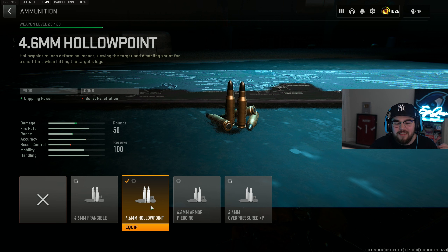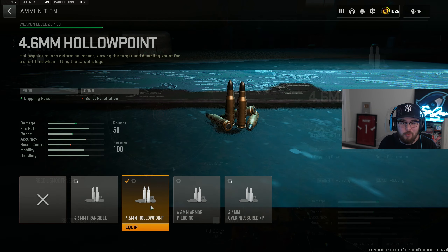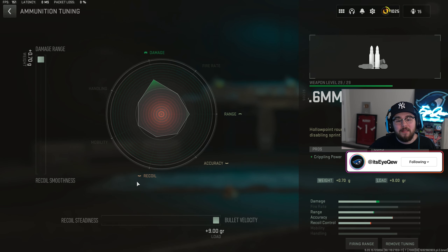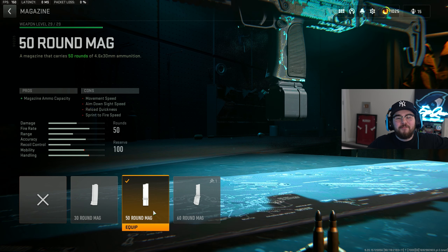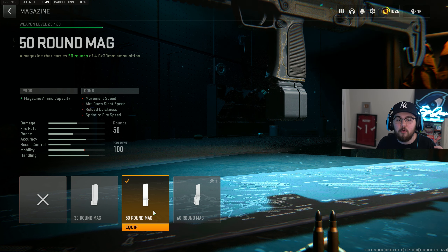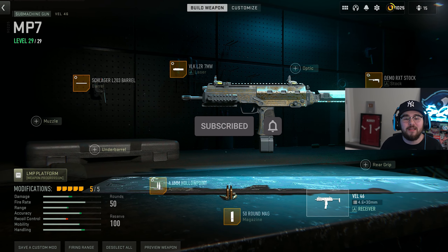Then we're tossing on the 4.6mm Hollow Point ammunition giving you guys crippling power. For the tuning we're completely maxing out for damage range and bolt velocity. For the last attachment we're tossing on the 50-round mag to increase mag capacity while holding on to a little bit more mobility compared to the 60-round mag. That's my full build for the Lachmann Sub / MP7 SMG in Warzone 2 Season 5.